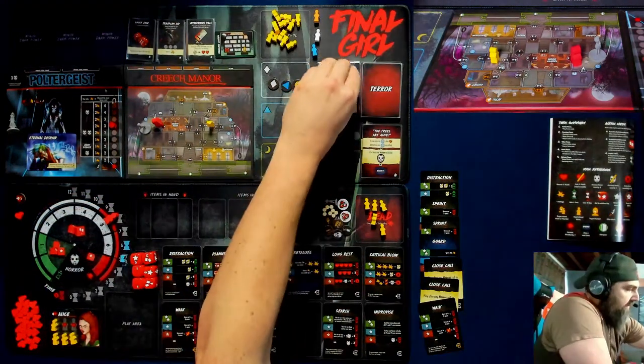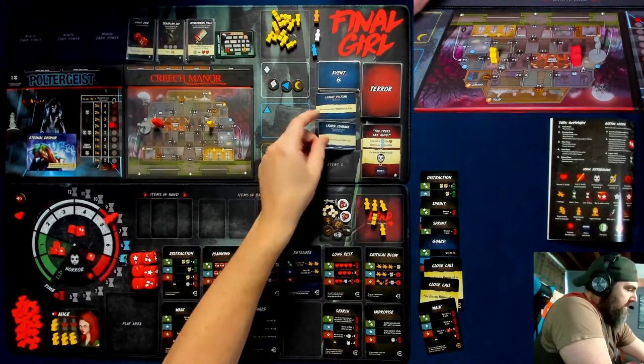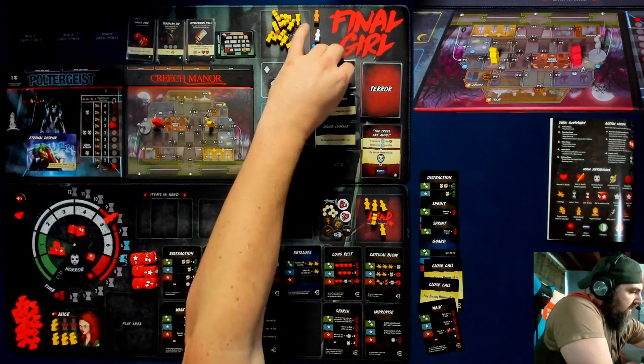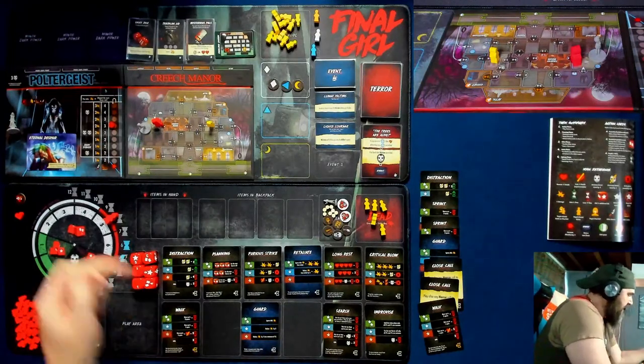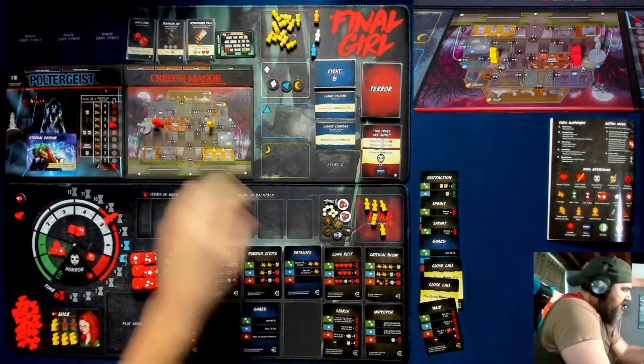Top event card — Liquid Courage: victims will follow you into the killer's space. So I set myself up to get to my ultimate ability, and none of that worked. And now we are only rolling one die — this is where the game just totally devolved into disaster.